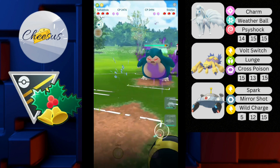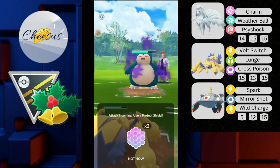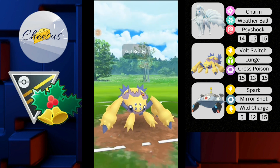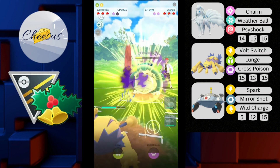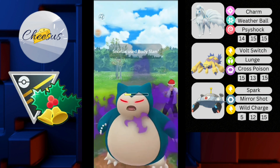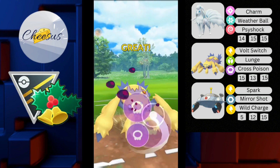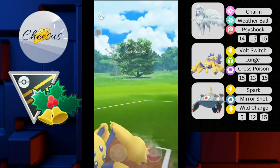Jumping to the next battle. Alolan Ninetales leads — the opponent switches out into Snorlax. Not sure why he decided to switch. He throws Body Slam — I shield the first one, then throw Lunge to debuff so I don't have to shield the next charge move. Opponent no-shields. I get one Volt Switch through, then he throws Body Slam which I no-shield — doesn't do much damage. I continue to farm and luckily throw Cross Poison, as he would have gotten to another Body Slam otherwise.